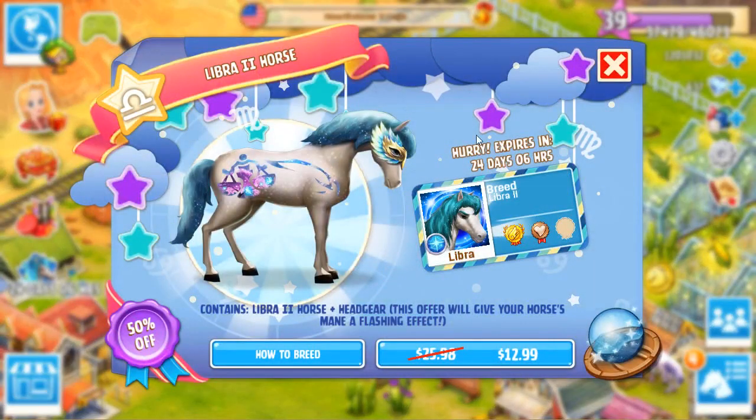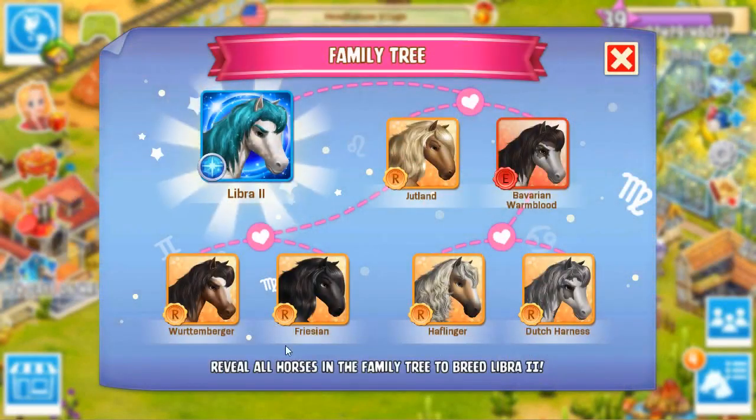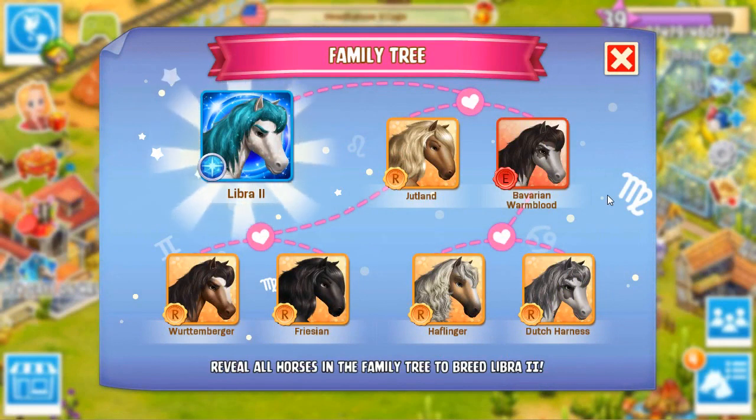Now it is time for the Libra 2, which has a mask that just takes my breath away. We can buy the mask at any time, but I like to save buying those specialty items until we manage to get the horse. Thankfully, we still have another 24 days and 6 hours before we run out of time. We were able to reveal the entire family tree thanks to our healthy diamond savings. We need a Bavarian Warmblood and a Jutland in order to get the Libra 2.